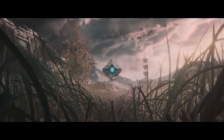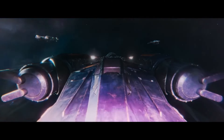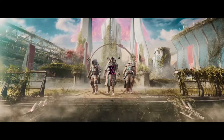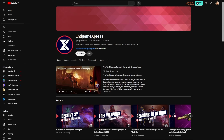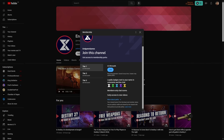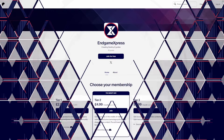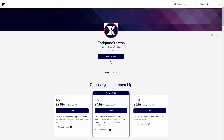Thank you for watching. Today I'd like to talk about Endgame Express Backstage — the home of exclusive content for fans of Endgame Express. To join, simply sign up through Patreon or YouTube membership. You get early access and exclusive content, shoutouts in videos, access to live streams, and our exclusive Endgame Express Backstage Community Discord. Tier 1 is $2.99 a month — you get community Discord access and early access to content. Tier 2 is $4.99 — you get shoutouts in video credits, access to community polls, and help shape the content. Tier 3 is $8.99 — you get access to exclusive community videos and exclusive live streams.